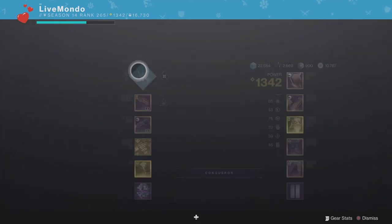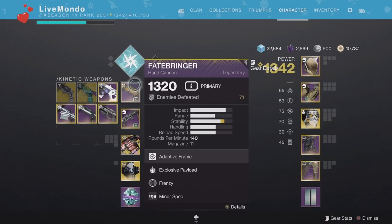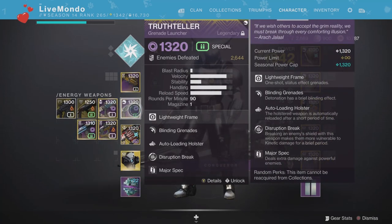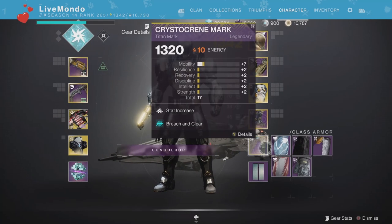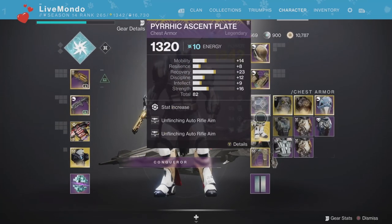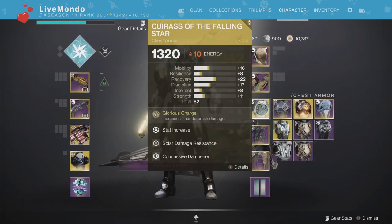Hi guys, welcome to the video. This is my solo run of this week's Expunge mission which is Tartarus. I'm using the Titan, middle tree Thunder Crash, basically Catapult — very important for this. I'm using Truth Teller and Anarchy. You don't have to use Anarchy. We'll be applying the Breaching Clear buff with Truth Teller, and these are the two main pieces of armor we switch between. I'll be using Cuirass of the Fallen Star when we get to the boss.